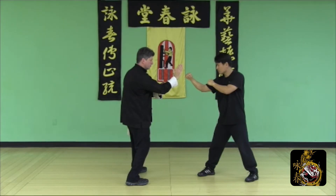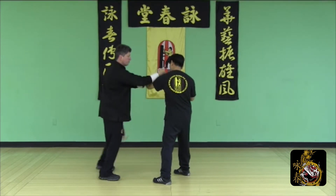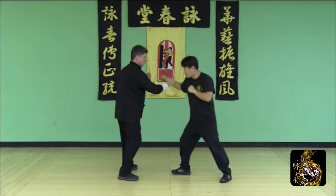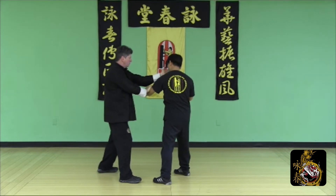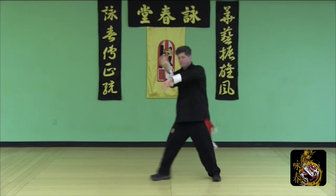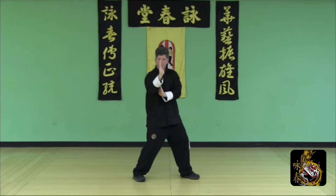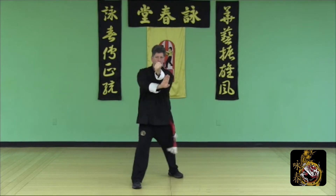Defend the first round punch with Pak Sao, release Step Biu Sao, defend the second with Biu Sao, Lao Sao, Pak Sao, Chun Sao, Lop Sao Punch outside, Pak Sao, Palm Strike to finish. Defend the first round punch with Pak Sao, release Step Biu Sao, Lop Sao Punch outside, Pak Sao, Palm Strike to finish. Half side step: Pak Sao, release Step Biu Sao, Lao Sao, Pak Sao, Chun Sao, Lop Sao Punch, Pak Sao Punch to finish.